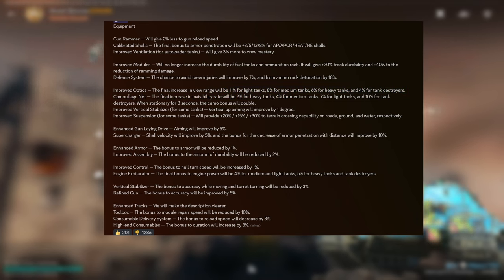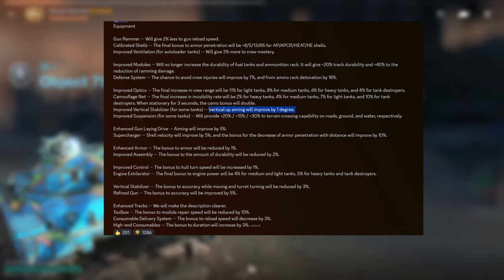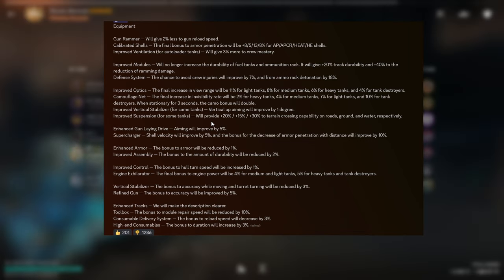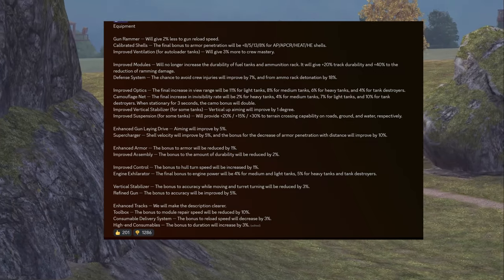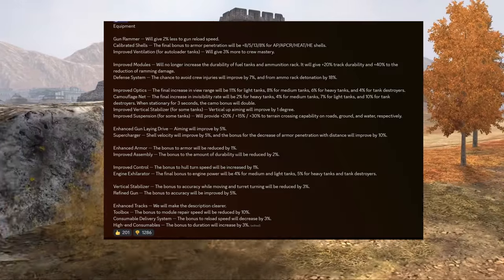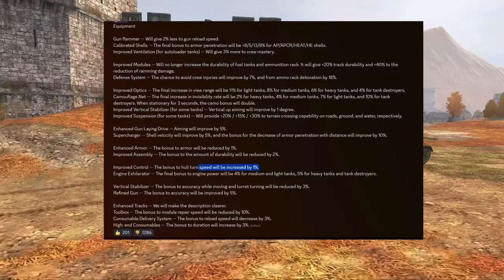The improved vertical stabilizer for some tanks — vertical aiming will improve by 1 degree. This makes sense for something like an oscillating turret like an AMX-13, but outside of that it's useless. The improved suspension will sort of make sense now for some tanks. Making the game more complex definitely helps players learn the game. The enhanced gun laying drive and the supercharger are going to improve. Enhanced armor is going to get less bonus, and the improved assembly bonus is going to be reduced by 2%, so these two are just going to get worse entirely. The improved control was never good anyway, so you should have never used it.